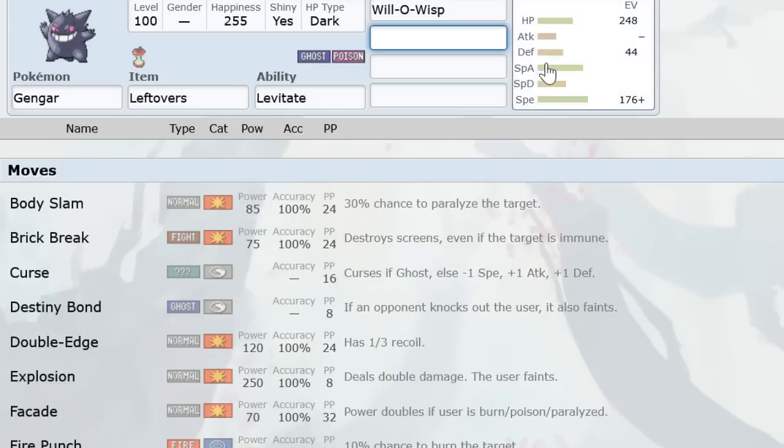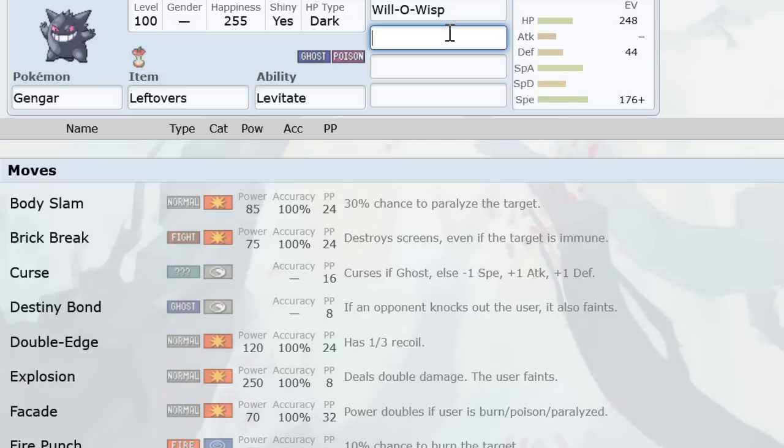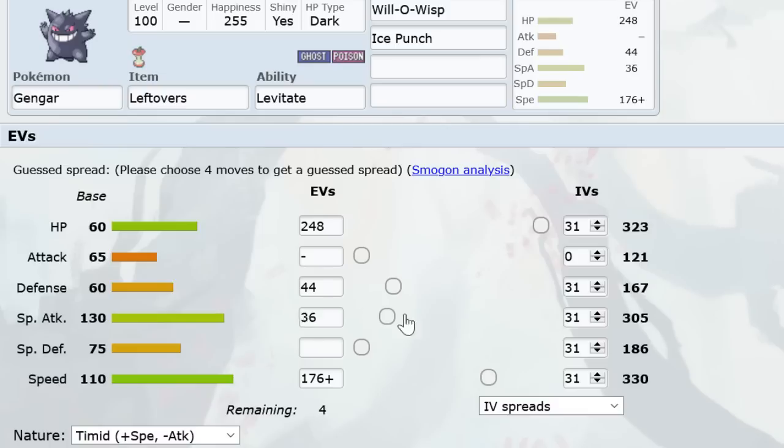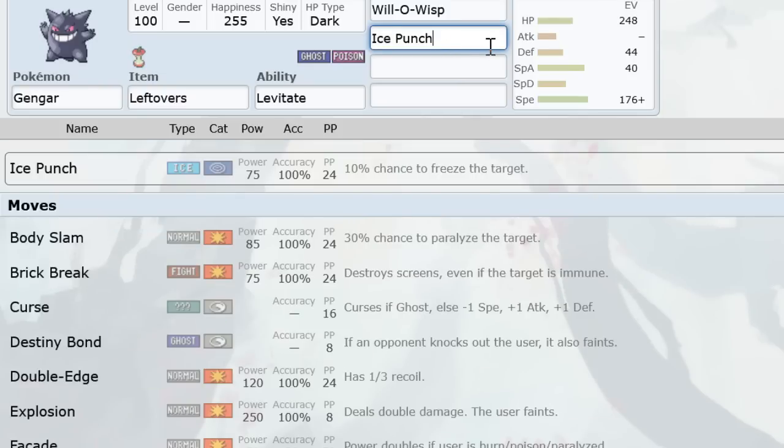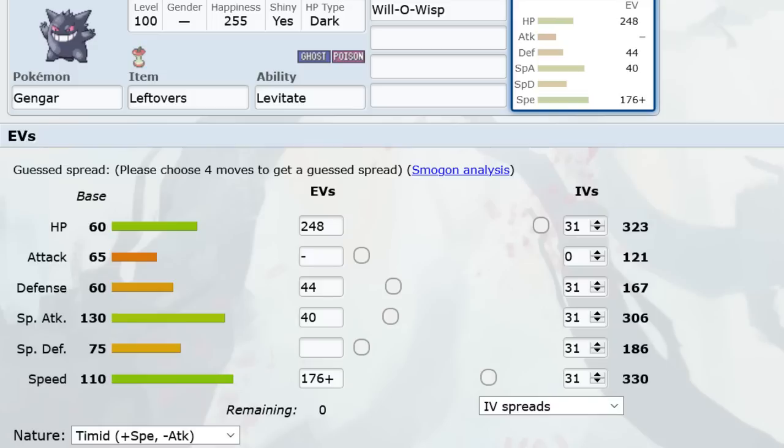On Fast Bulky Gengar, the 44 Defense and the remaining 40 EVs can go into Special Attack, Special Defense, or you can creep on Speed to always outrun Adamant Dugtrio. If you're running Thunderbolt, 52 Defense survives plus-one Gyarados HP Flying plus Sand. If you're gonna run one attack on Will-O-Wisp Gengar it should be Thunderbolt — you can't be getting walled by Moltres, Charizard, and Blaziken. Bulky Gengar should be used on sand most of the time and these sets are generally used on Spikes teams.